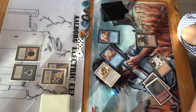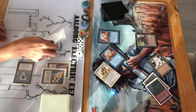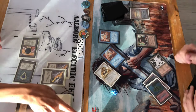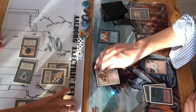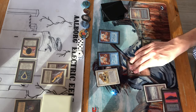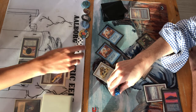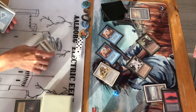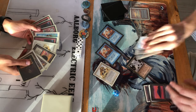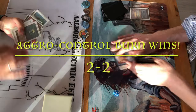At least we'll go into a fifth round. A Mind Twist for one — not really what he needs, just adding insult to injury. Jesper attacks for 11 total damage — that is game. Even with a Blue Blast and a Serra Angel in hand, it was too much. So 2-2 here — what a nail biter. We're going into match number five.